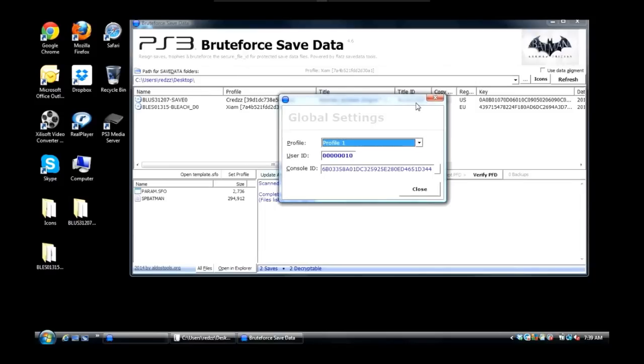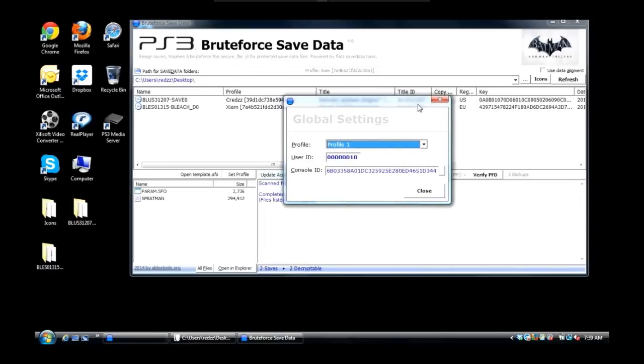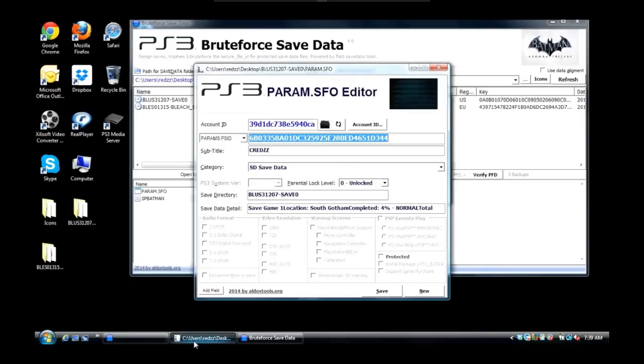Now right here is your Global Settings. Before you can actually start reassigning saves to your main account that are not yours, you need to set up your Global Settings correctly. If you are following my directions and you got a save from your main account that you want to reassign saves to and put it on your desktop, from here we need to put in our User ID.